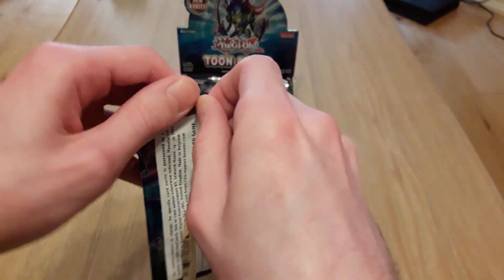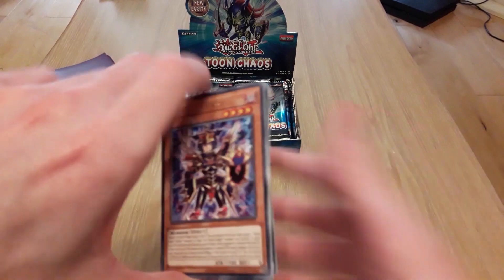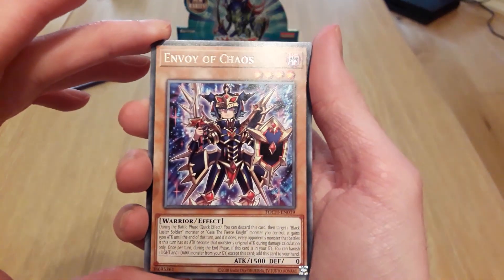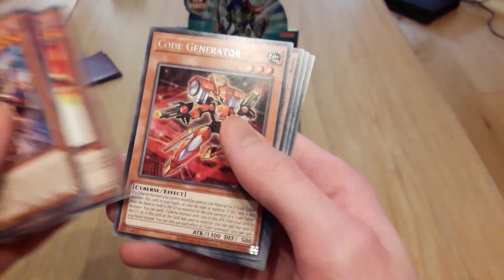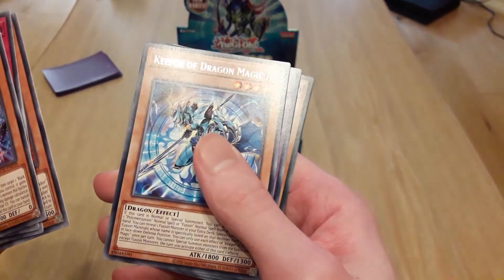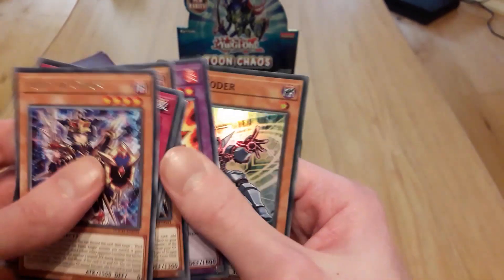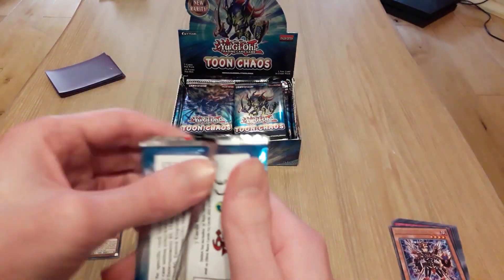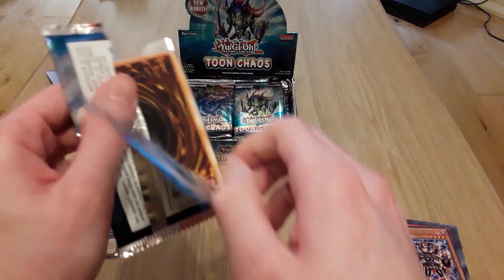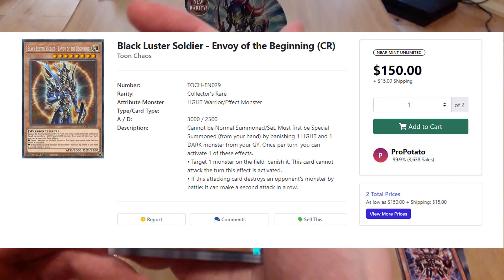Okay, let's see what we got. We got Envoy of Chaos, Starlight Road — oh! Curse of Dragon Fire, that's cool. Code Generator, Keeper of Dragon Magic, Masked Hero Goka, and Micro Coder. That's our ultra rare for this pack. We're aiming for the Black Luster Soldier collector's rare — that's worth over a hundred euro.